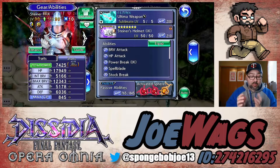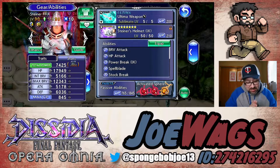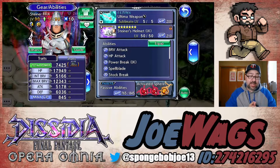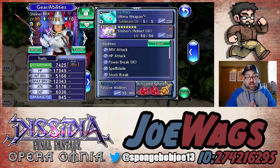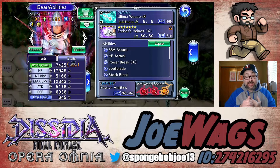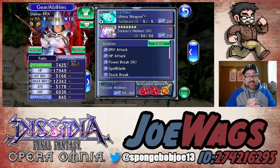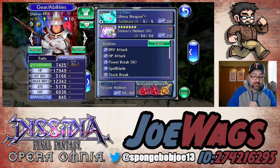My Steiner is not force enhanced to 30 — there are a lot of characters I want to force enhance and Steiner isn't high on my list — but everything else is maxed out. His armor is the Lufenia armor, though I haven't plussed it yet. I did give him an Ultima weapon, which should compensate for a lot and make him look pretty good.